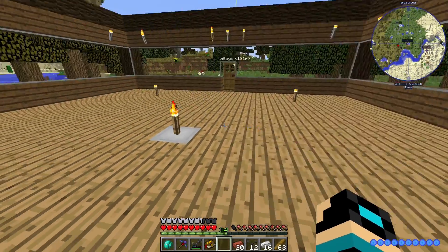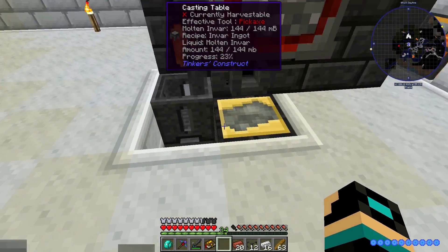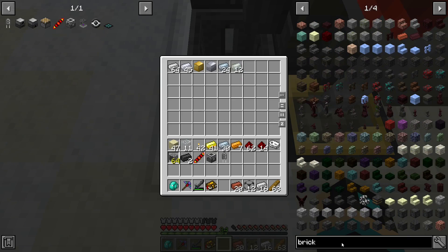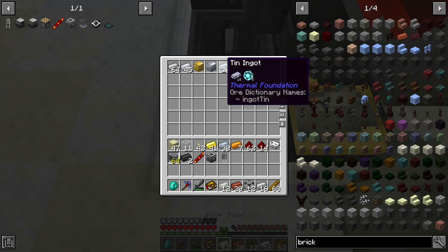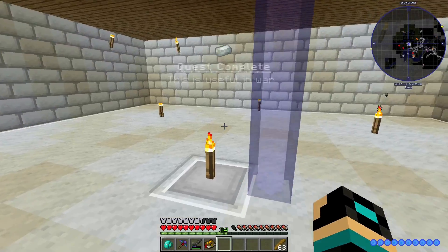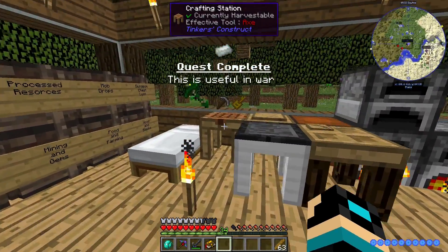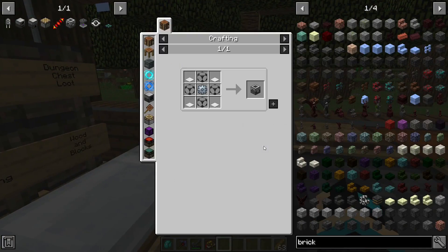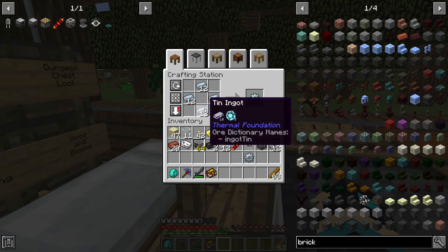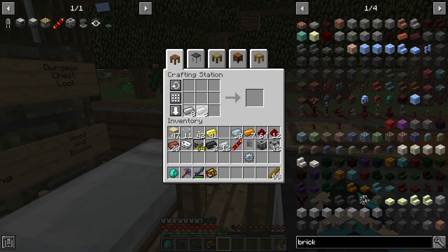Bricks. Enough invar. That's a lot of stuff for just one machine. Speaking of which — the recipe. Make one of these and make four more.